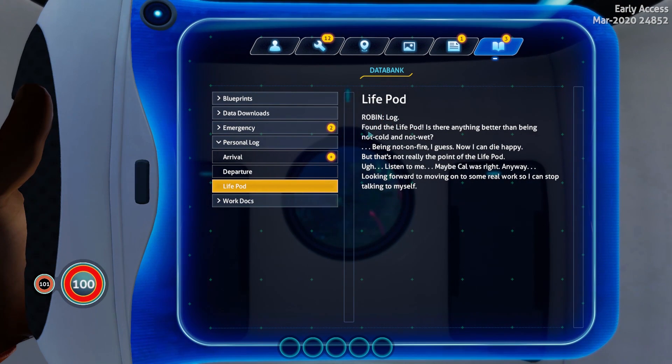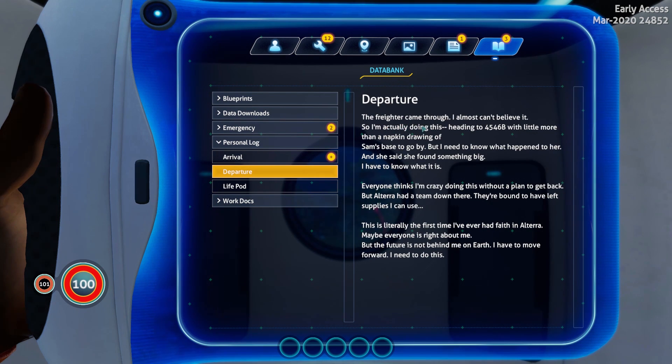Life pod. Robin's log. Found the life pod — is there anything better than being not cold and not wet? Being not on fire, I guess. Now I can die happy. But that's really not the point of the life pod. Listen to me. Maybe Cal was right. Looking forward to moving on to some real work so I can stop talking to myself. Departure: I almost can't believe it. I'm actually doing this — heading to 4546B with little more than a napkin drawing of Sam's base to go by. But I need to know what happened to her.